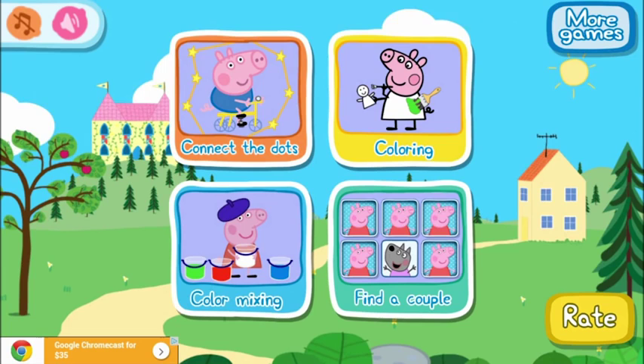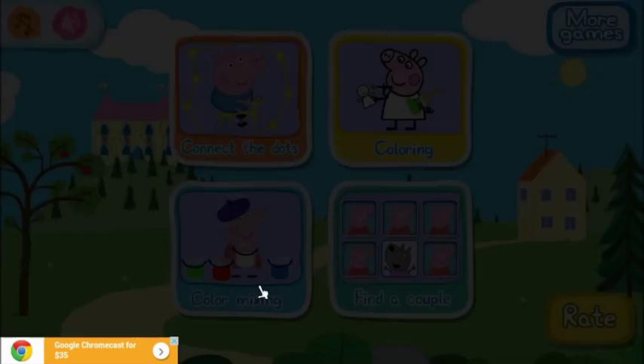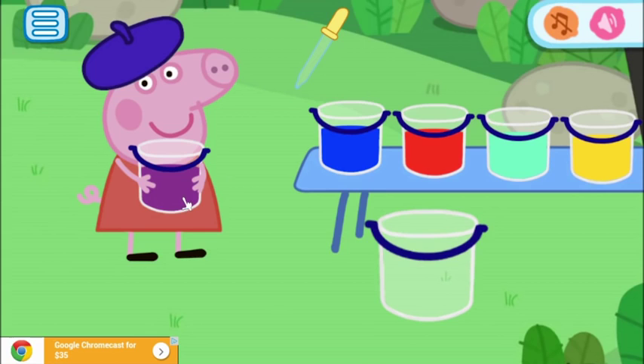As you can see in Peppa's bucket, she's got the color purple. Now we need to figure out what two colors make purple. I think we should start with red — and we need to make the red color darker. These two colors are lighter, and I would say the blue will make purple. Peppa is very happy — she has now got her purple paint.